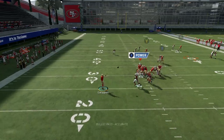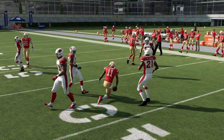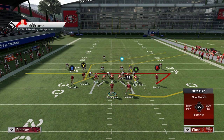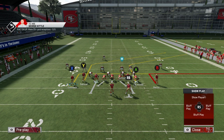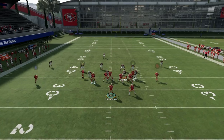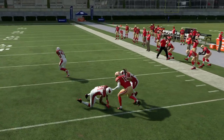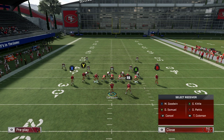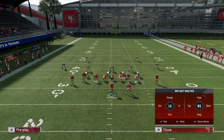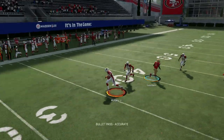Hit X right there and easy gain — that was match coverage. The out route is a little bit slow even though it looks super fast, so you want a really fast guy on that out route if you're going to run this play. Again, block RB, put B on an out, put X on an in route, motion X out, hike the ball, and B is wide open. Hit him immediately — don't wait late in the down when you're getting pressured. You can also put X on a drag, motion him out, and hike it.